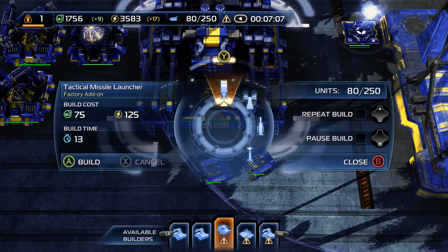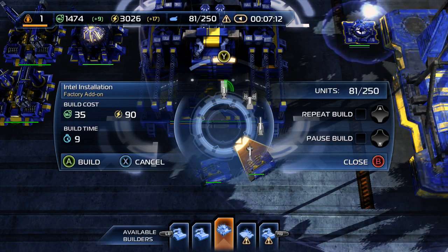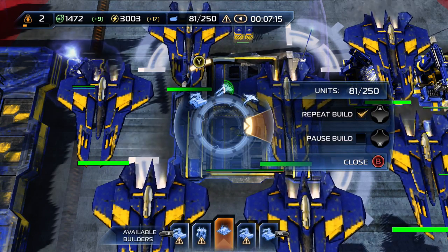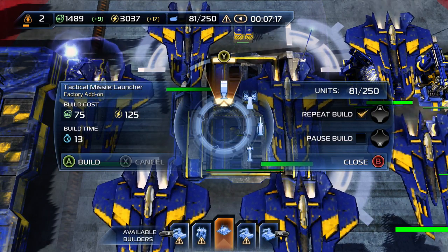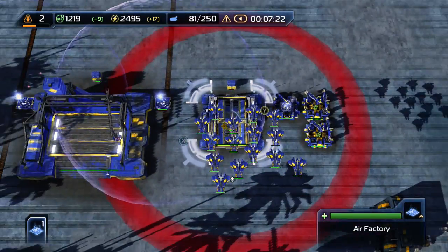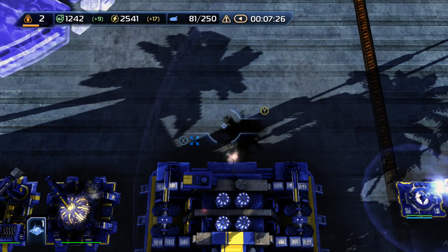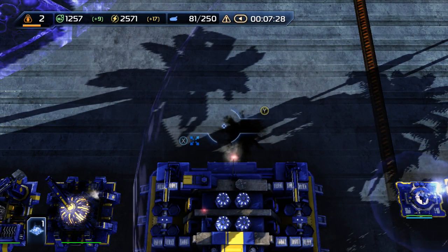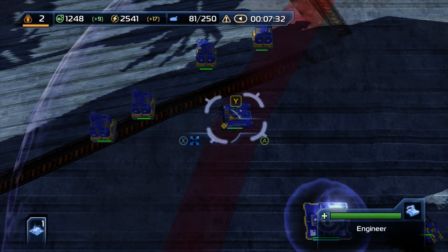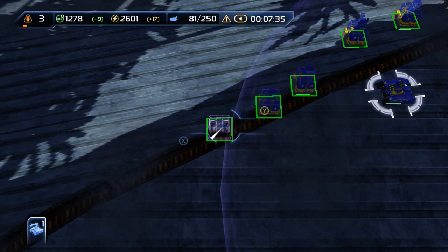Another thing I didn't go for straight away is the attachments, as they're not really that necessary. As you can see, I have a lot of fighters here. For this mission you're definitely going to go ground and air — definitely ground and air — whereas normally I mainly focus on ground and air or air and naval forces.